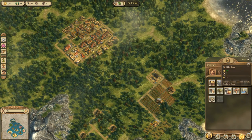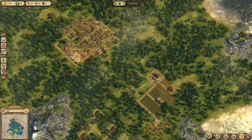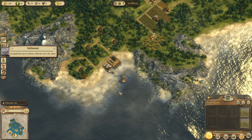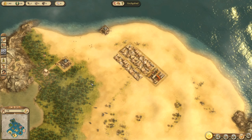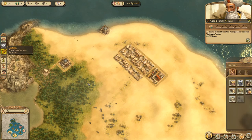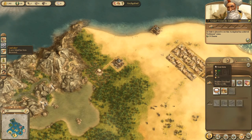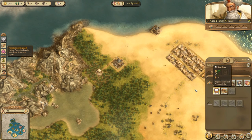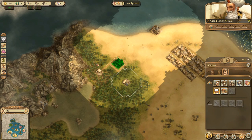Building opportunities have been expanded — Ashabad has grown so we now have more building options. These people now want milk, which we can give them with a goat farm — 20 upkeep. We have 60 income at the moment and it requires 200 to build, so we can do that. We need some space to place down the goat pens — three of them to be fully successful.